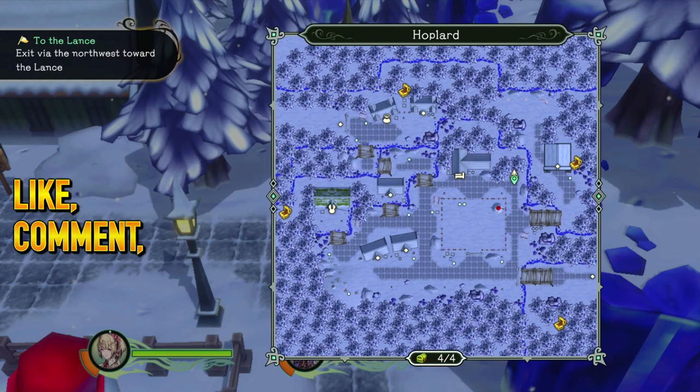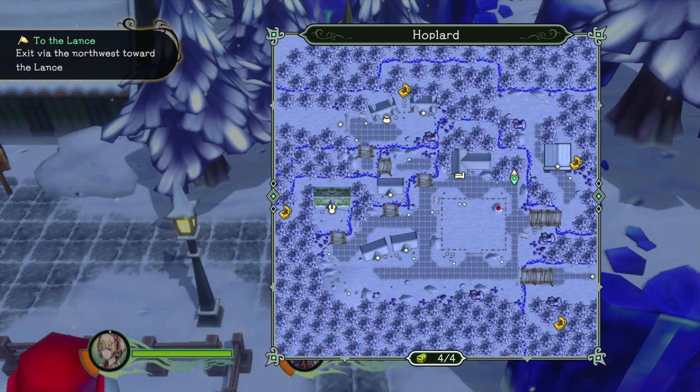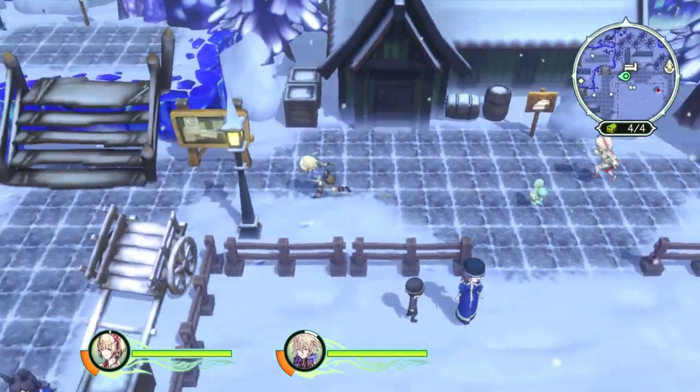Welcome back to more Trinity Trigger, everybody. In this episode — sorry, in the last one — we arrived into Hoplard. We're going to be exploring beyond Hoplard in this particular video. It says we have to exit via the northwest. We ended up coming from the southeast in the last episode. So let's go for it.